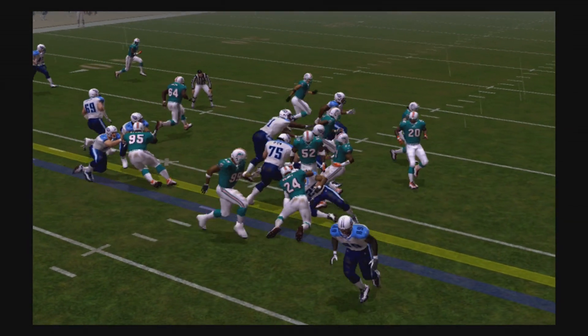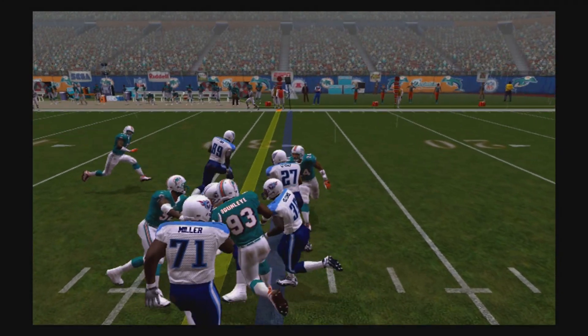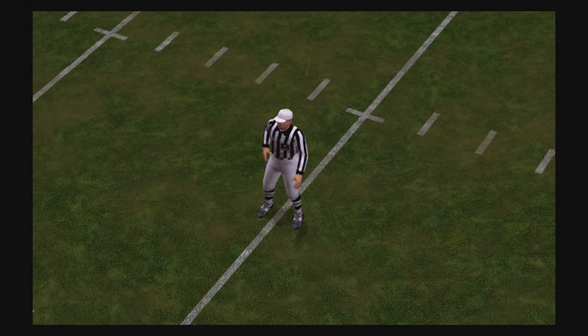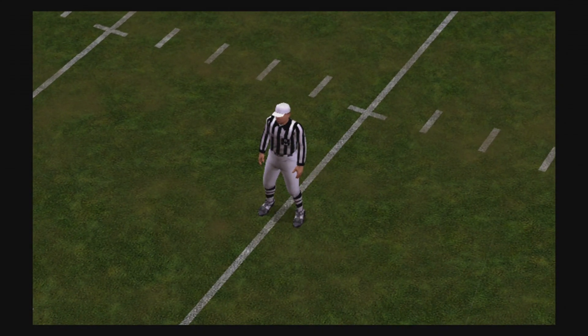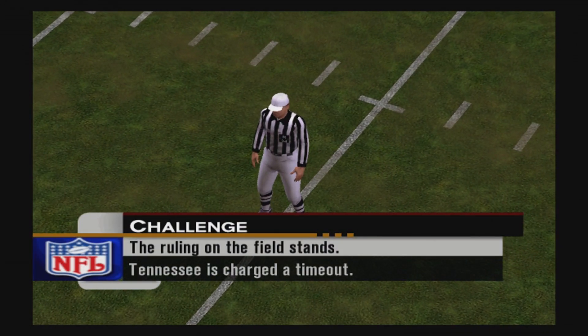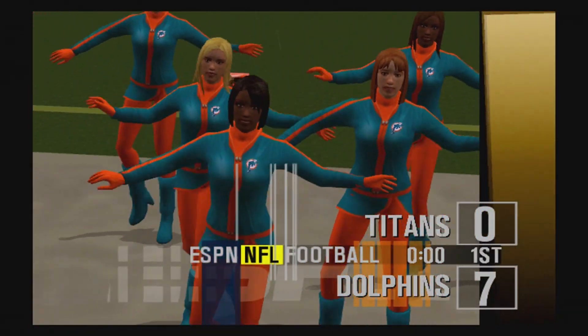The ball breaks the plane very clearly before his knee hits the ground. As you can see, the ball is in his left arm — he definitely got across the first down marker before his knee hit the ground. But the play stands. You just can't win for losing with any of these football games, but honestly I'm better off playing this than Madden.